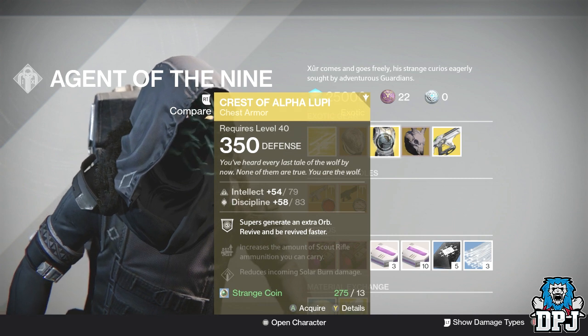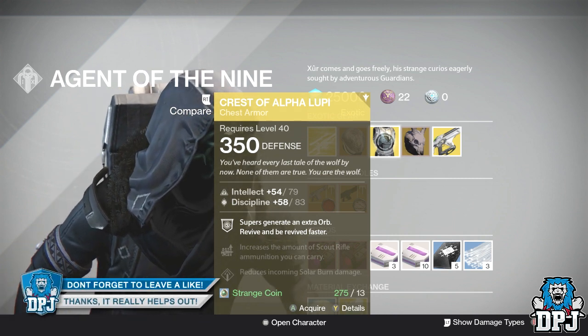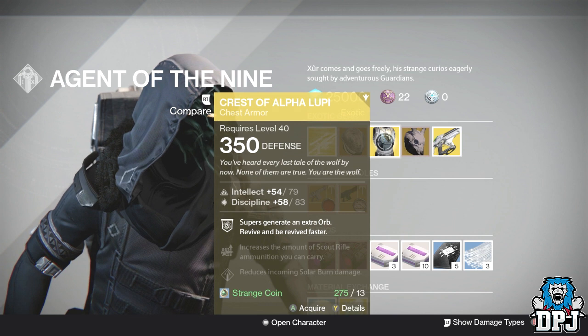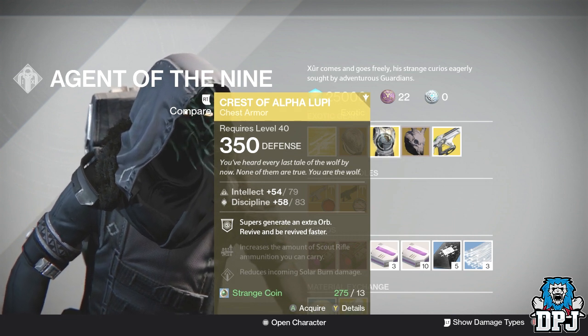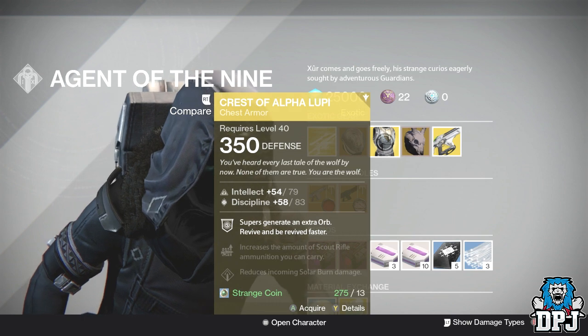For the Hunter we have the Crest of Alpha Lupi, again 350 defense and 13 strange coins. A total of about 137 — you need 144 minimum to be tier 12 compact. Again, you can always reroll this. This one offers intellect and discipline, generates an extra orb, and lets you revive and be revived faster.